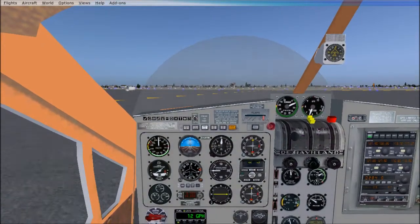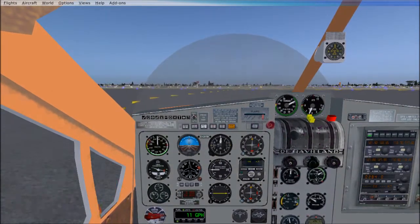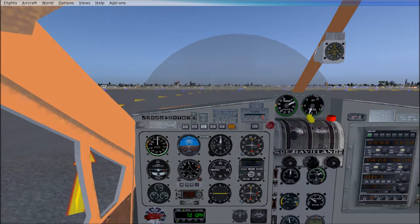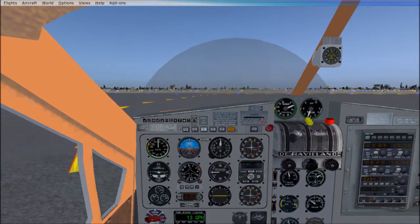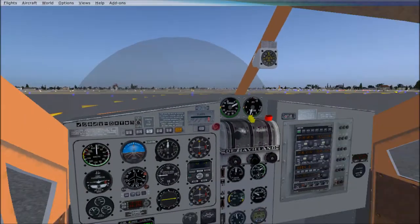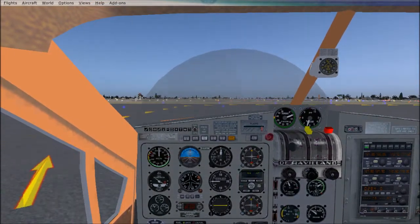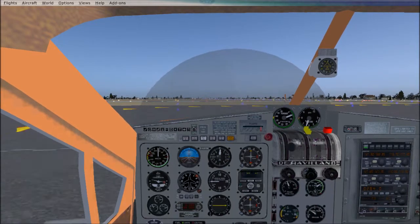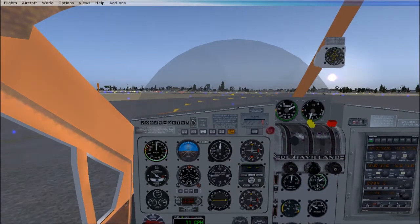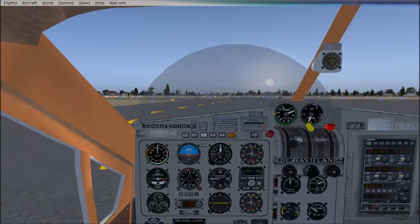In flight sim world, it is approximately 7 in the morning, and the flight is only going to take us about 30 minutes. That Boeing over there is probably wanting to do what we're doing. Let's get taxied here, get on the strip, and get airborne. I'm horrible at all this taxiing stuff — I spend more time taxiing, I think, than I do in the air.